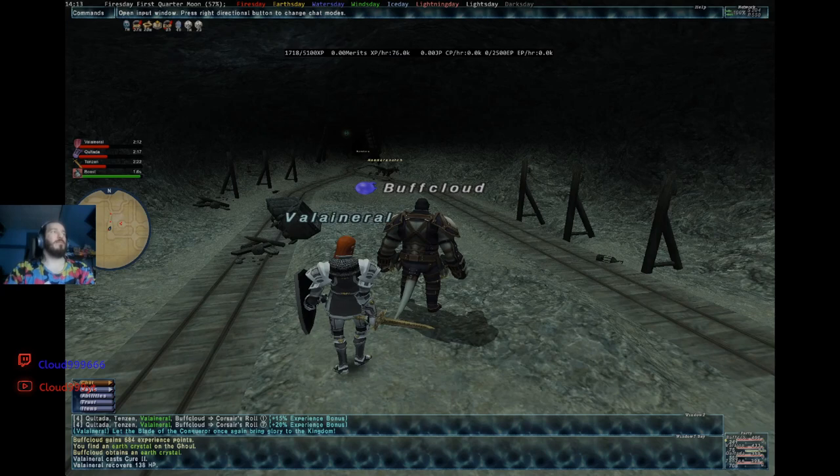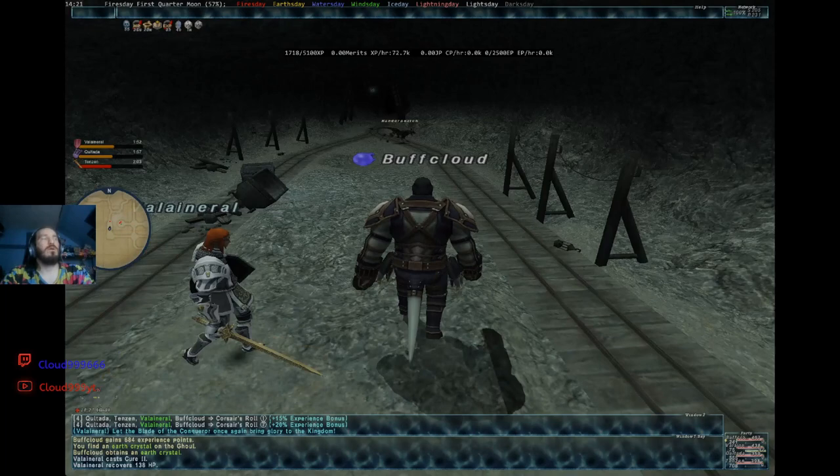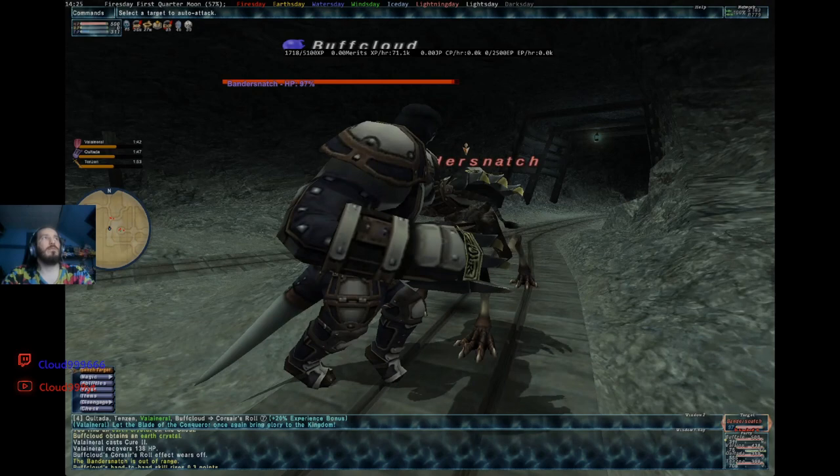With the dailies in the Records of Eminence, you can complete the daily challenges and get a Copper AMAN Voucher. You can trade this in for some type of currency at the Sparks of Eminence guy, and I think you can also get a couple of other things. I'll show you after we get back there.